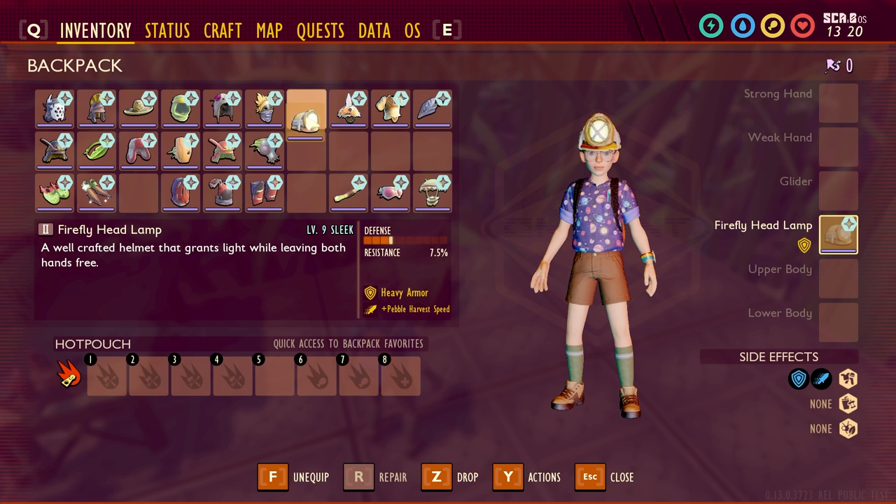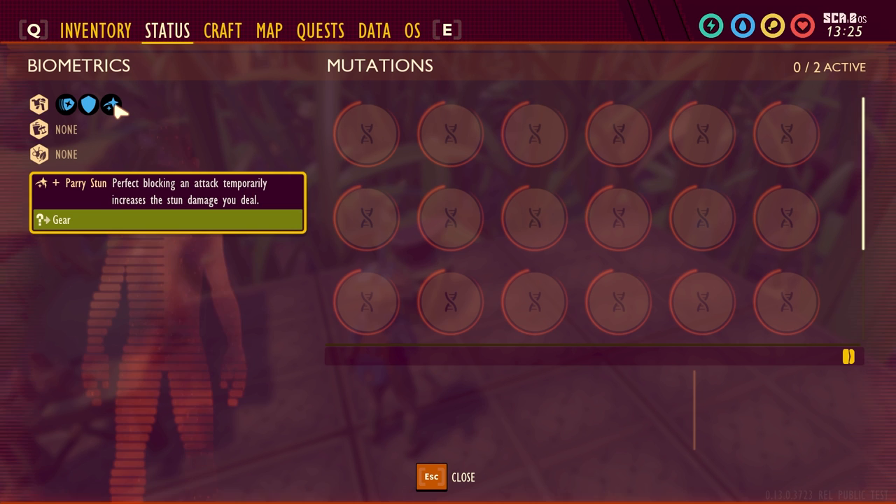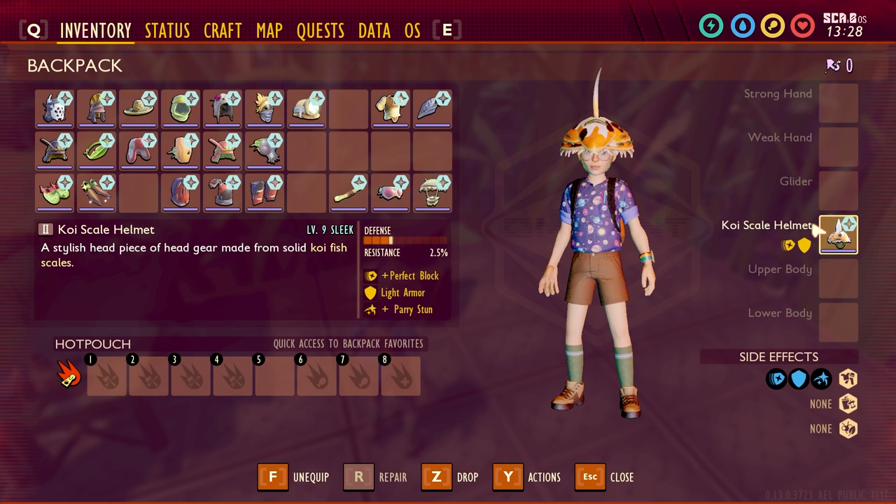Next we'll look at the Koi Scale Helmet. This is normally a plus perfect block, it's a light armor, and the sleek upgrade gives you plus Parry Stun. That means perfect blocking an attack temporarily increases the stun damage you deal, which is actually pretty nice.